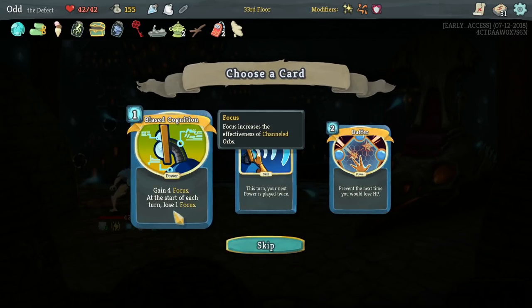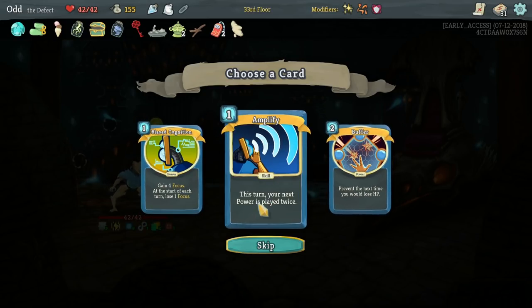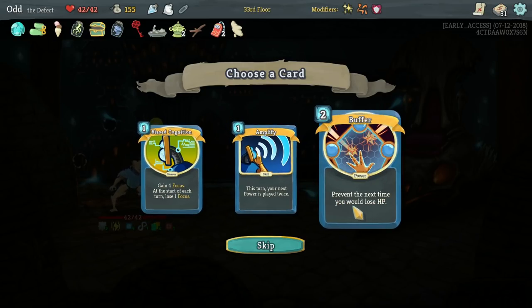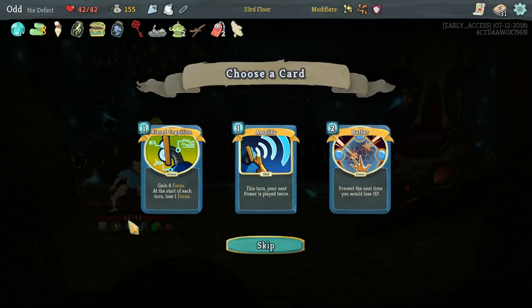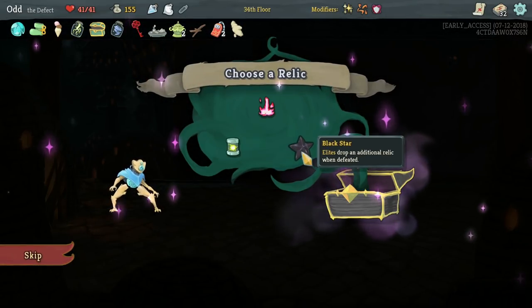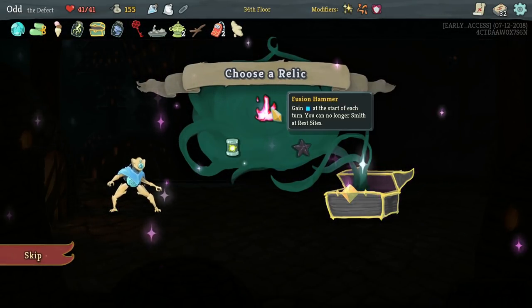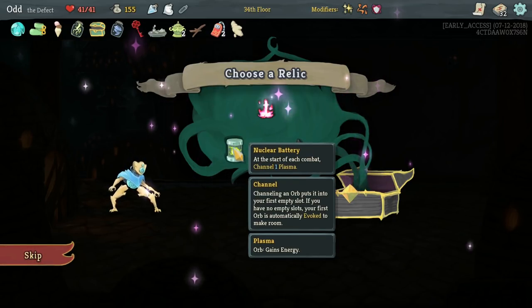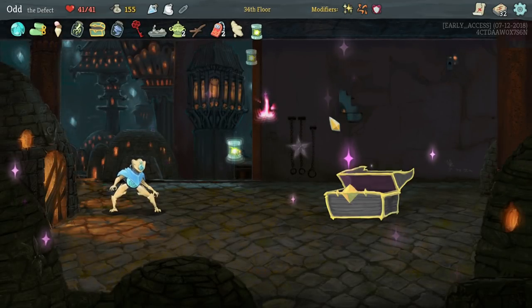What do we want to take here? You know what I think I'm going to add, if I can, is more Seeks — because once they get exhausted, it's kind of sad. Do I want to take more Buffers? Because we're getting really low on HP. Elites drop an additional relic when defeated, get energy at the start but you can no longer smith — so no more upgrades. Or start each with one Plasma. I'm going to take that straight away.